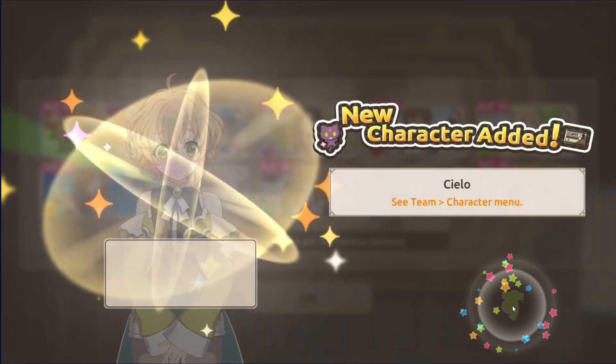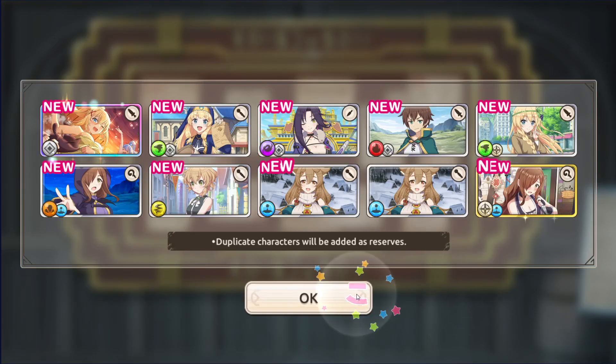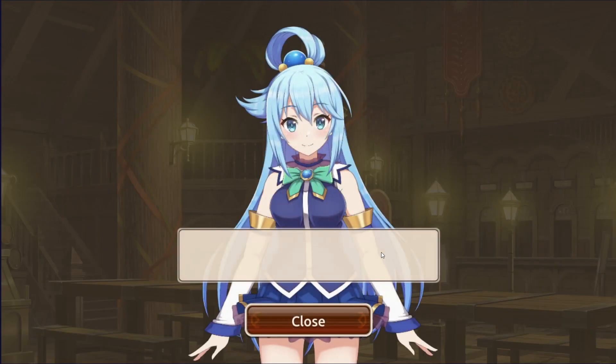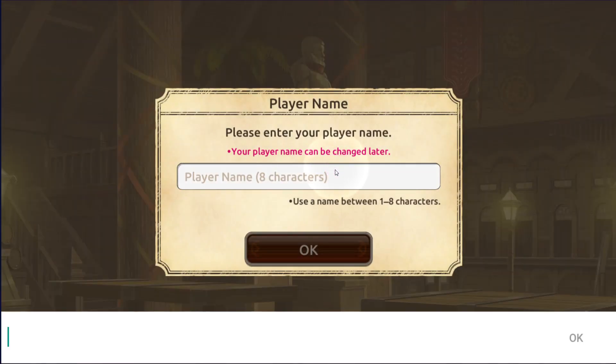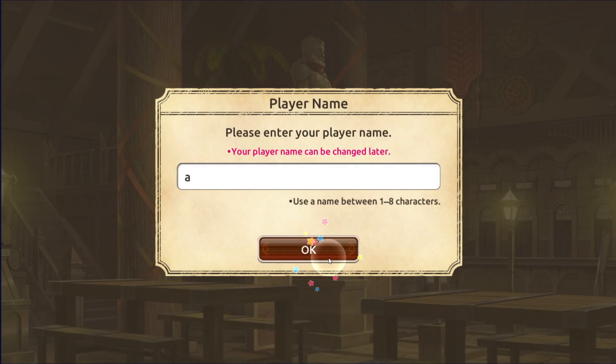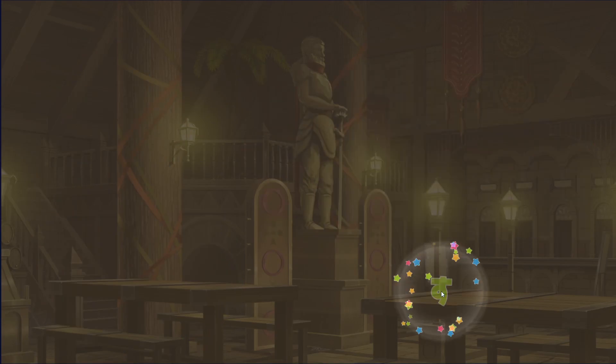Unfortunately it does take a little while as each character card and character that you unlocked shows up briefly, but we're finally through this part. Here's what makes re-rolling right now really great. I'm going to get some free stuff after I put in my character name — I'm just going to put a single letter as I can change this later, and right now it doesn't matter.